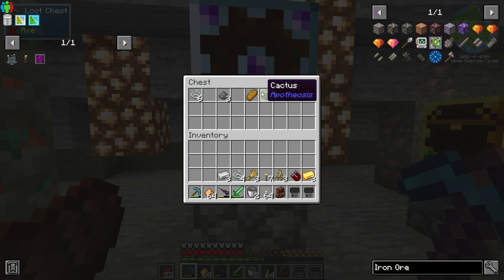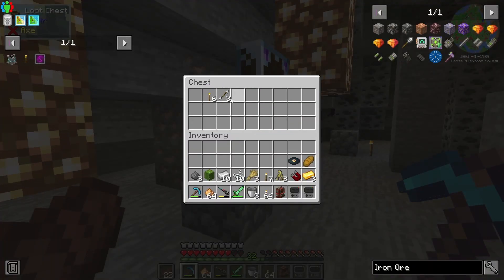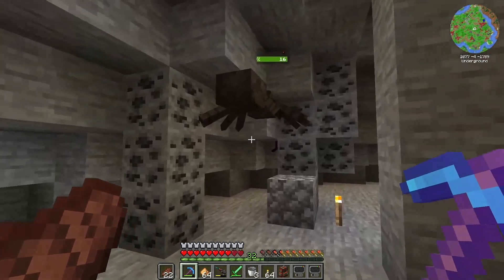What do we got over here? Iron, living root, cactus. I'll grab the cactus — I think I have cactus, but I'm actually not even sure if I have cactus. Nothing too great in these chests, but that's okay. Let's clear these guys out.